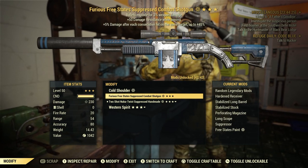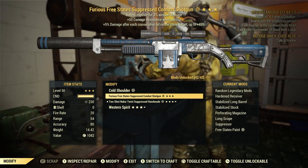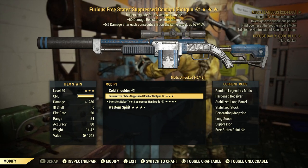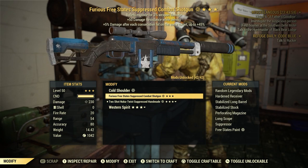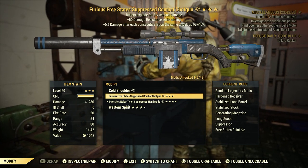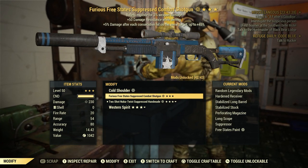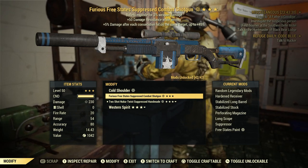The other shotgun I used to run back in the day is this one — a Furious Free States Suppressed Combat Shotgun. Three-star legendary: bullets explode for 3% weapon damage, plus 50 damage resistance while aiming, plus 5% damage after each consecutive hit on the same target up to 45%. This one I used a lot, it won me many battles and got me through a lot of the story questline. It has 230 damage, shotgun shells, fire rate 20, range 54, accuracy 80, and weight is 14.42.